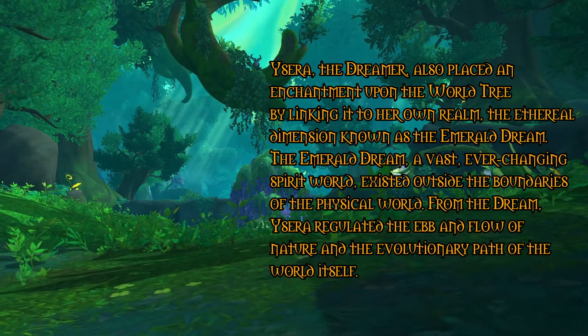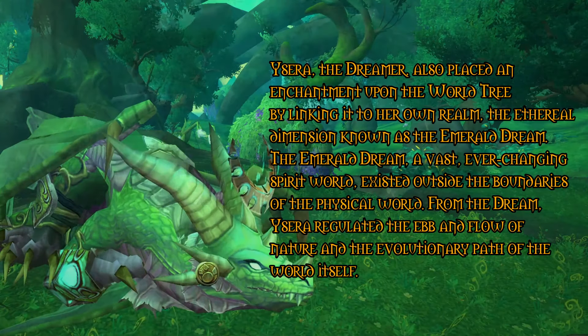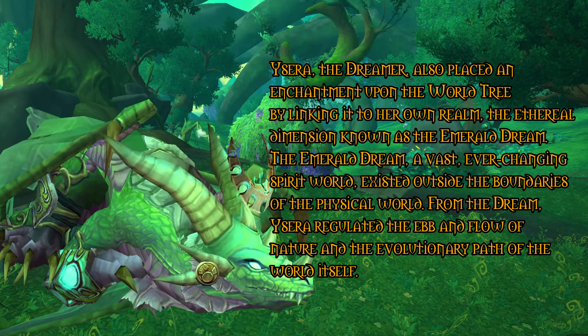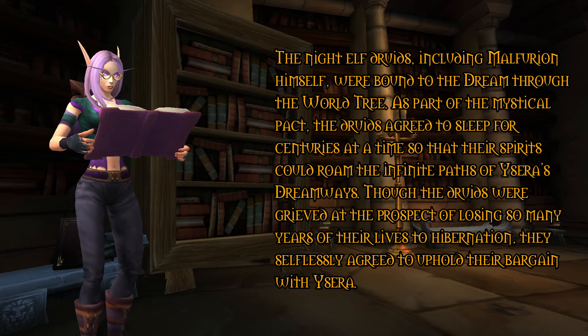The Emerald Dream, a vast ever-changing spirit world, existed outside the boundaries of the physical world. From the Dream, Ysira regulated the ebb and flow of nature and the evolutionary path of the world itself. The night elf druids, including Malfurion himself, were bound to the dream through the world tree. As part of the mystical pact, the druids agreed to sleep for centuries at a time so that their spirits could roam the infinite paths of Ysira's dreamways. Though the druids were grieved at the prospect of losing so many years of their lives to hibernation, they selflessly agreed to uphold their bargain with Ysira.